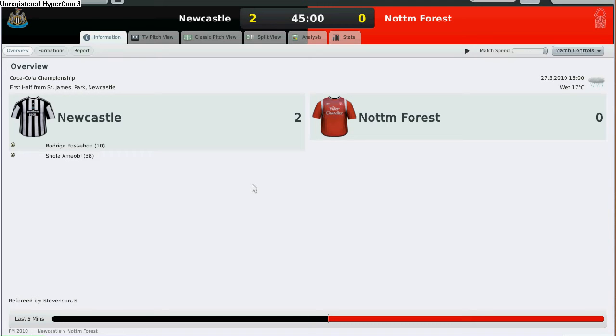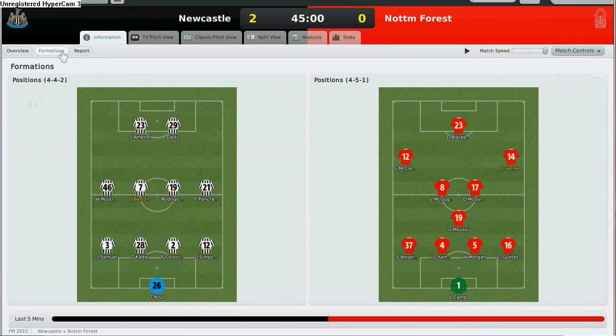Let's take a look at the formations to see if there are any technical surprises. Nottingham Forest have changed their formation from a 4-4-2 to a diamond-shaped 4-5-1. It looks interesting — I wonder how they are going to fare for this round.